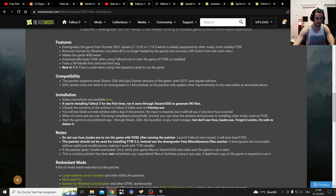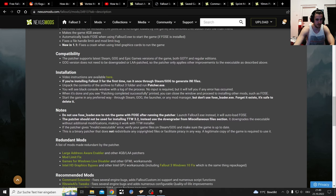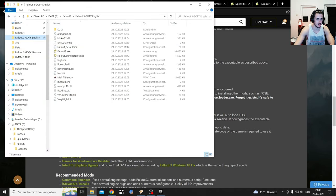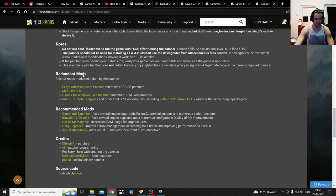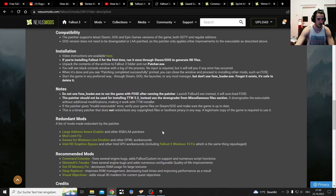Okay we're here - there are some compatibility features and an installation guide. You should try to get your Fallout to work first before launching the patcher. We're gonna run and download that, then run the patcher file. If you're like me in the GOTY folder there's nothing in here yet, but in the German version the patcher is already installed. Down here are some redundant mods - a list of mods made redundant by the patcher, which you don't have to download anymore, like Games for Windows Live Disabler.